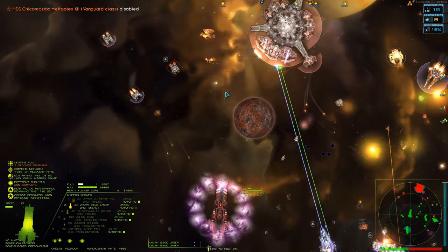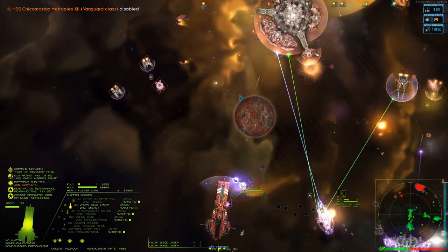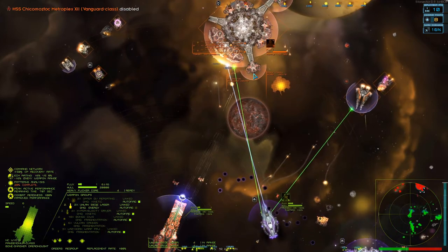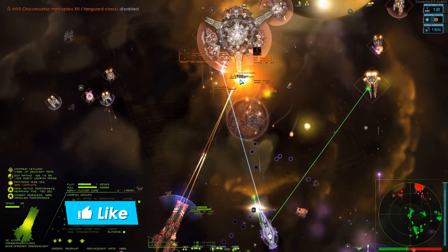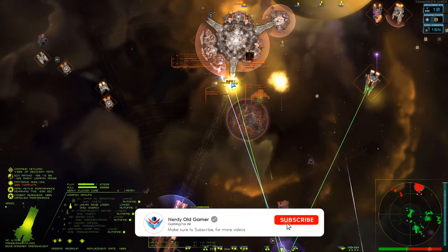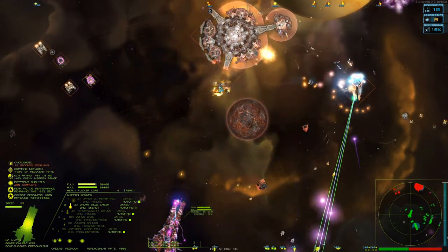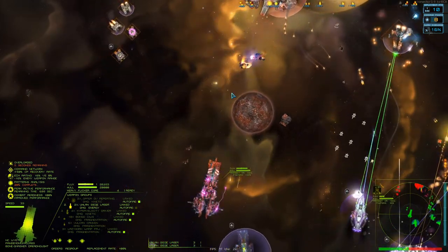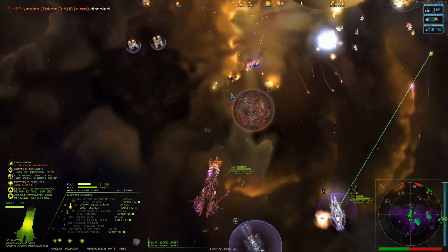I'll do a quick vent - very quick vent. We'll target this point defense thing. Let's take you down. It's overloaded and there it goes. Very nice. I'm overloaded too though, which is not good. So I'll try and back towards the Discernment to get a bit of cover.